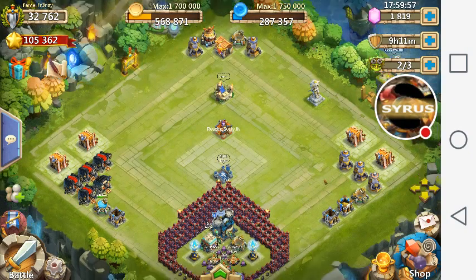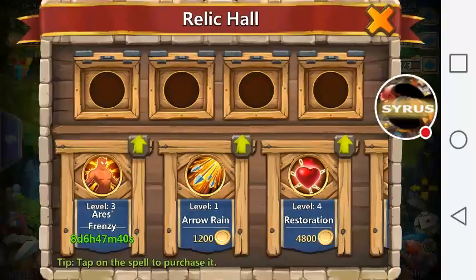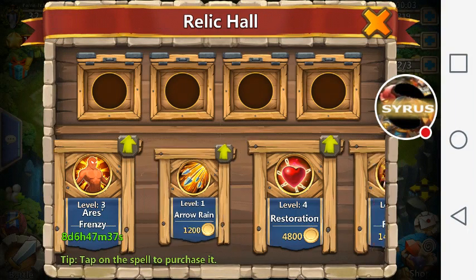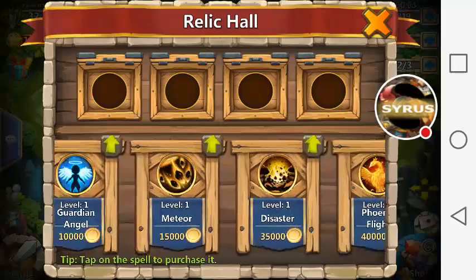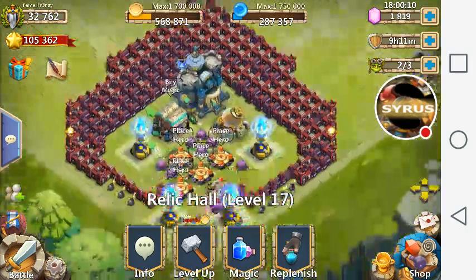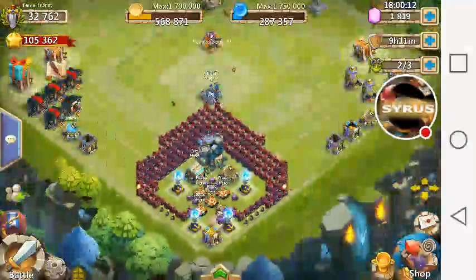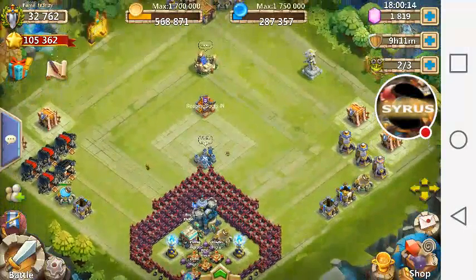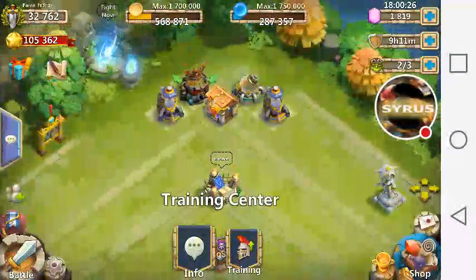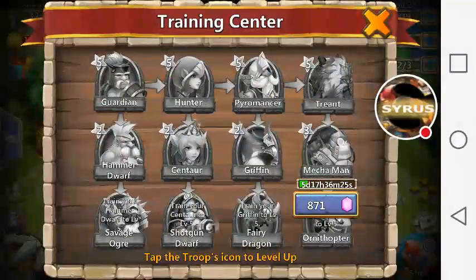A second way to increase your might is through spells. Go into magic and hit increase. Once you have all of these spells increased to level five across the board — you need the building up to at least level 19 or 20 to do that — that will get you approximately five to six thousand might, which is very good.